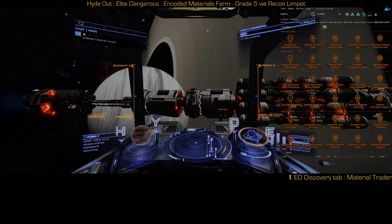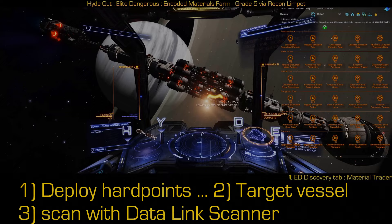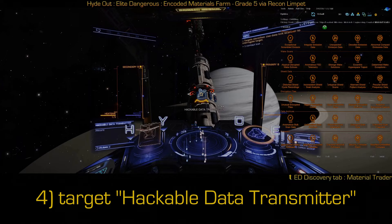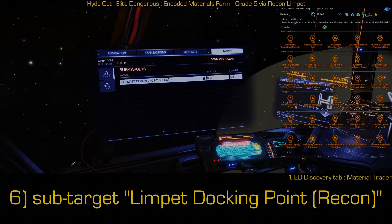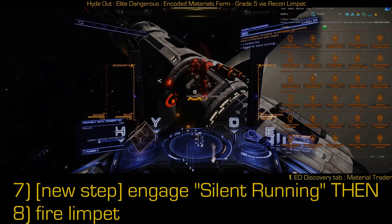So we're going to deploy our hardpoints, select the ship, scan it after you're at 350 meters or less, go find the limpet docking point, get a little bit closer just to save a little bit of time on silent running, then engage silent running.